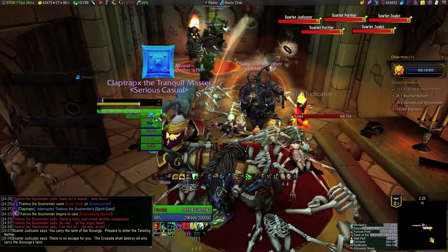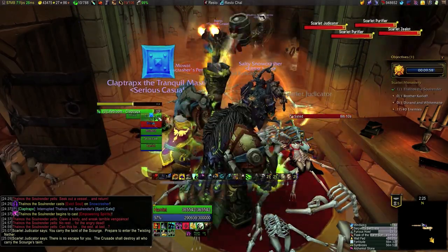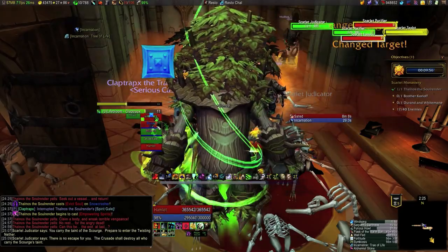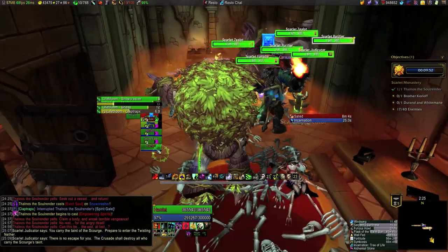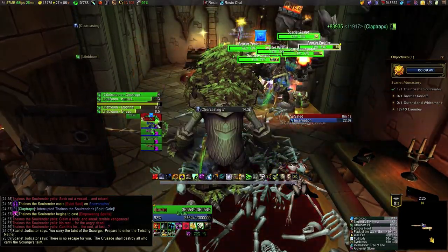So what made this pull work for us is killing the two judicators fully, even though it means we now have to wait a while for this pack to patrol back. Then an earth elemental tanks the one judicator in this pack, and as soon as they're in range we can start a stun rotation cleanly.